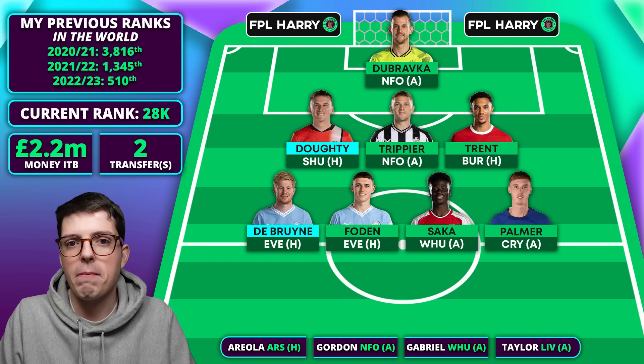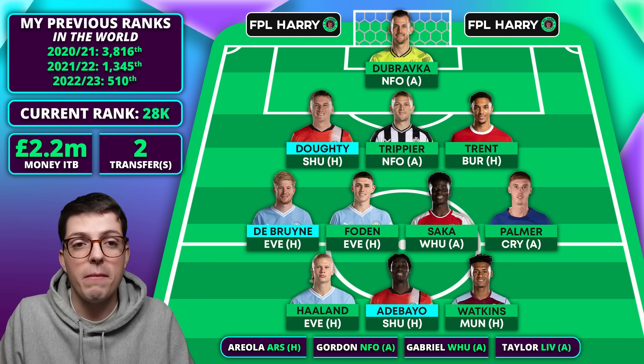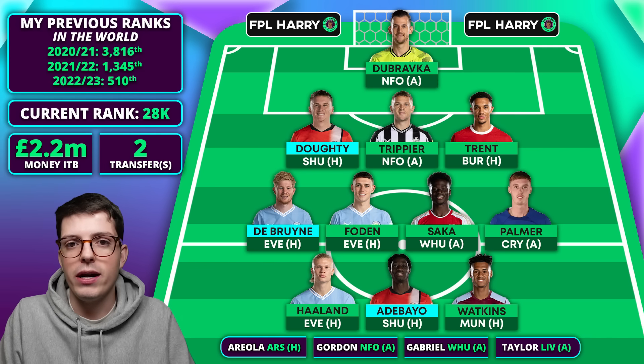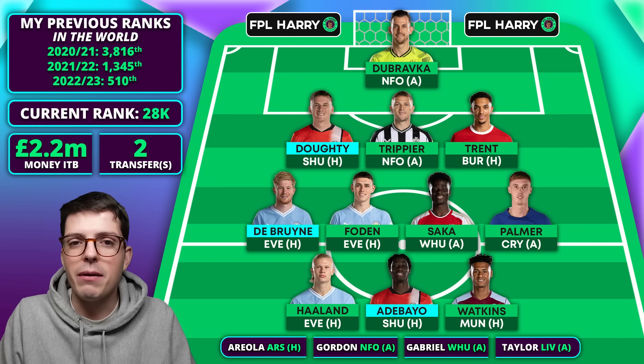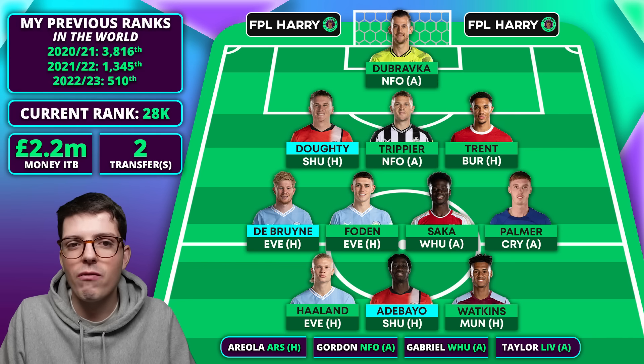Up front it would be Adebayo in for Solanke. Oli Watkins is staying until at least game week 29 because he has that fixture and nice upcoming fixtures, and of course Erling Haaland who I bought last week. So this would be a minus four. I'll wait for press conferences on Friday before confirming transfers. Gordon goes first on the bench — doesn't sound like he'll be available for Forest away but should be back for game week 26. I'll bench Gabriel away at West Ham, with Taylor currently yellow flagged and Areola as my final bench spot.